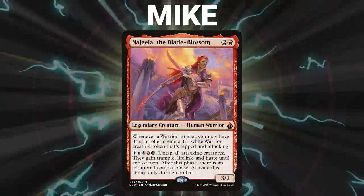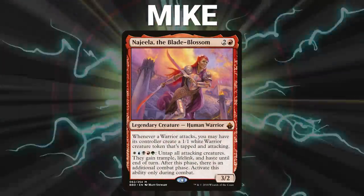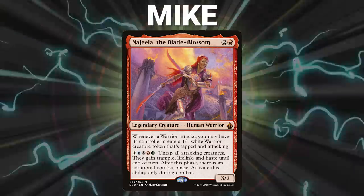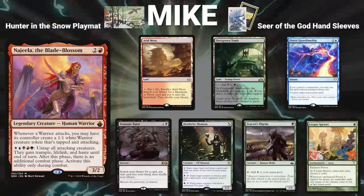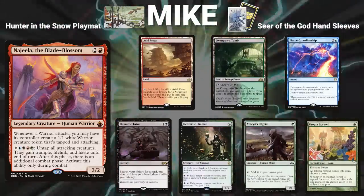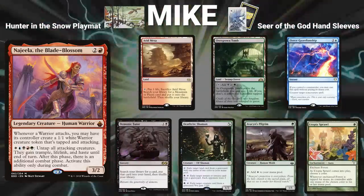Let's start out by showcasing our fighters this evening. First, we have Mike piloting Najeela the Blade Blossom. This is a midrange deck that looks to interact with its opponents, apply pressure with Najeela, and then find one of the one-card combos with Najeela to win the game. His opening hand contains an Arid Mesa, Overgrown Tomb, Fierce Guardianship, Demonic Tutor, Deathrite Shaman, Avacyn's Pilgrim, and a Utopia Sprawl.